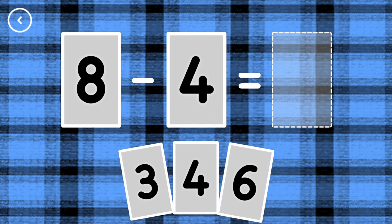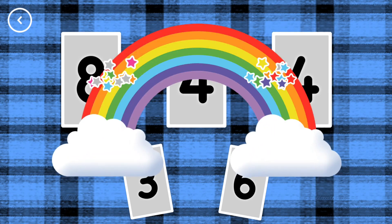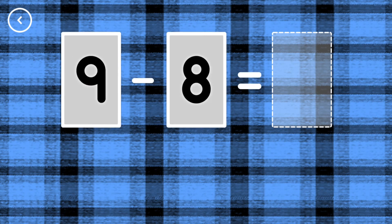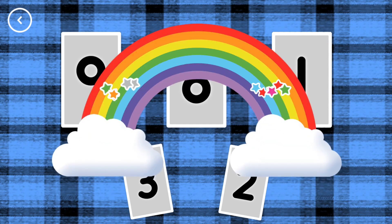4, 8, minus 4, equals 4! That's the correct answer. 1, 9, minus 8, equals 1! Yes!